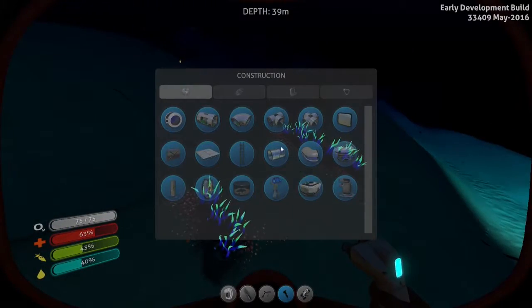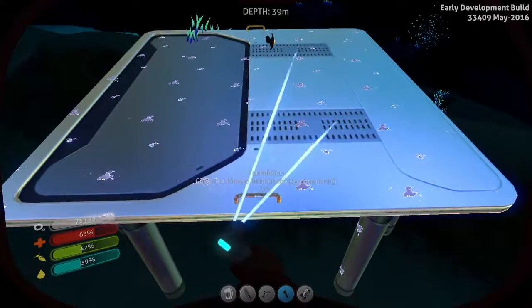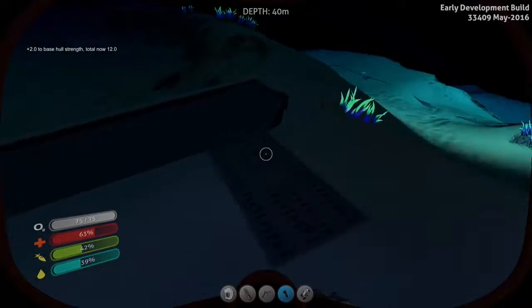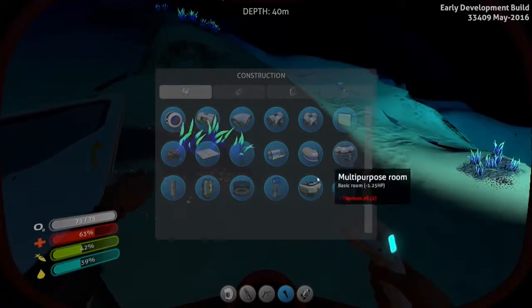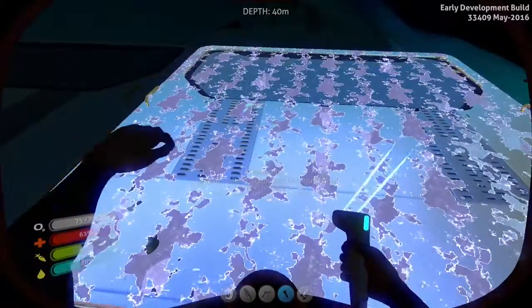We're going to go ahead and start right here. I'm going to go and place a foundation. I'm actually going to place two foundations — one is going to be where my base starts, the other one is going to be for solar panels. So this one is going to go right here, and I'll build like four or five solar panels on it.